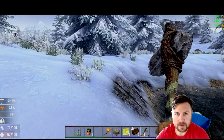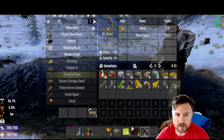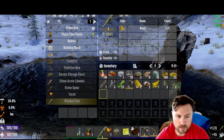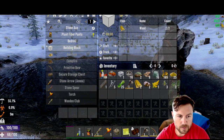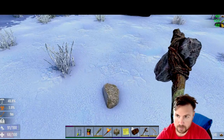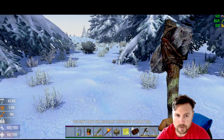I think we just gotta survive for like half a day. How do we get guns? We can craft a primitive bow — nice. How do we get arrows? There's a wooden club. Building block, stone spear — that'll come in handy when we get more plant fibers, more stones, more wood. All right, let's work on the stones. Those should be easy to get.